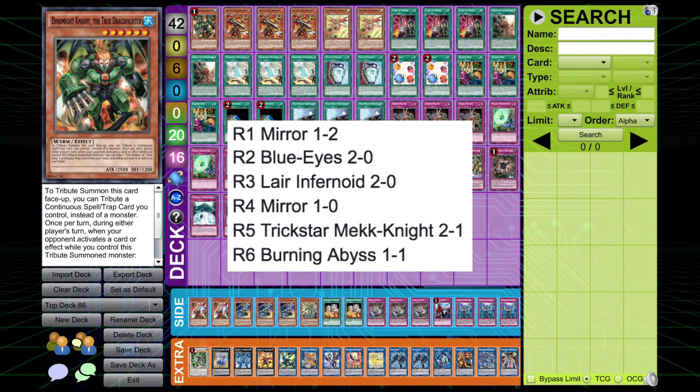For the rounds: Round 1 was a mirror match and he went 1-2 — he had given his friend the deck before the event, and then ended up playing that same friend in round one and lost, which is a bit unfortunate. Round 2 against Blue Eyes he went 2-0, abusing Apocalypse to deal with all the opposing beaters, then Imperial Ordering his opponent in game two.